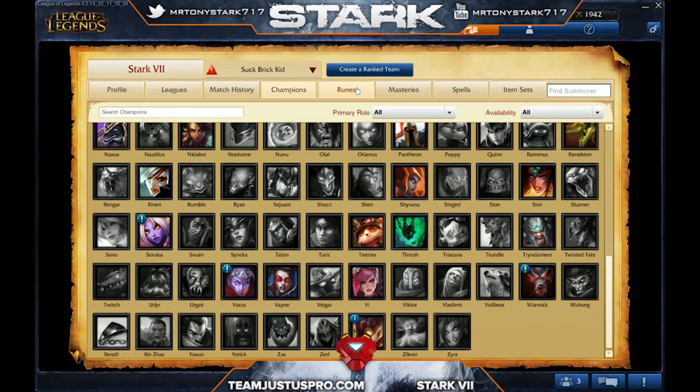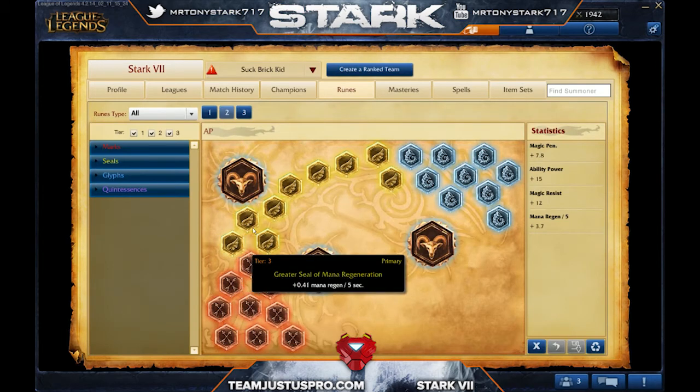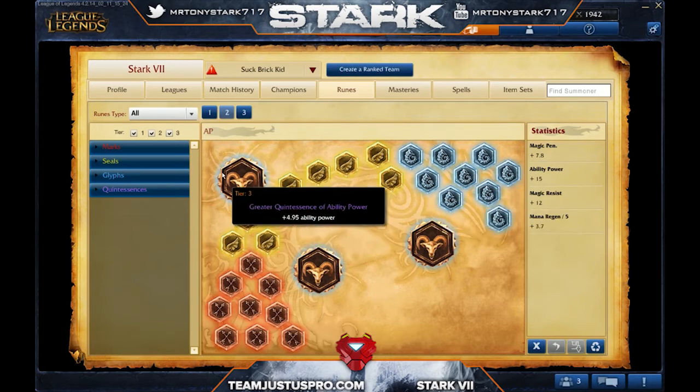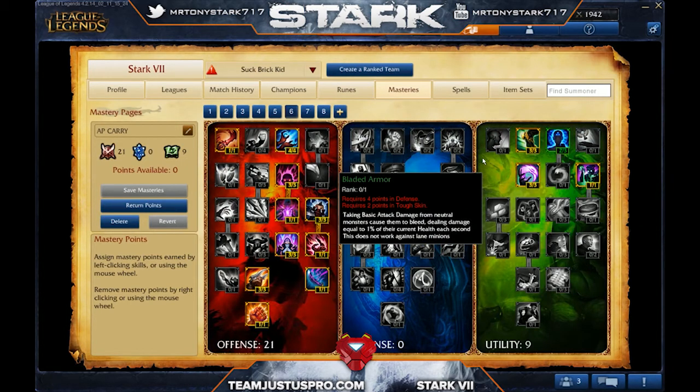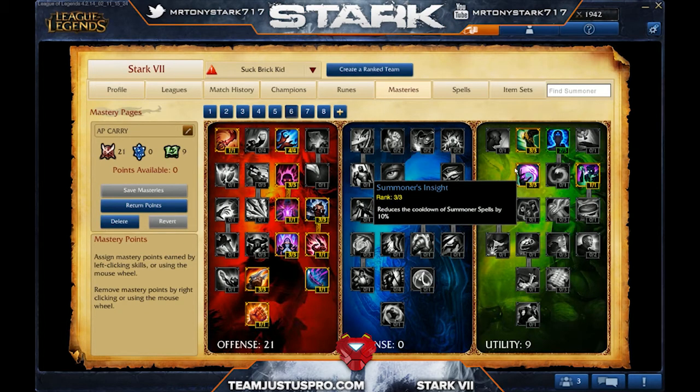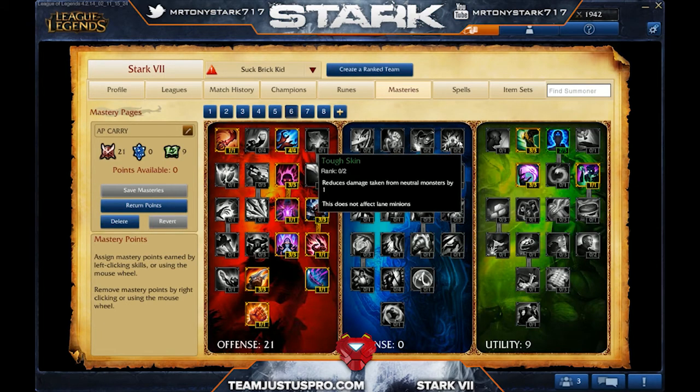For runes, the AP setup is marks of magic penetration, seals of mana regeneration, glyphs of magic resistance, and three quints of ability power. For masteries, I take 21 offense and 9 utility. I use utility instead of defense because in Season 4 the mana regen and the way utility is set up is really nice for magic champions.